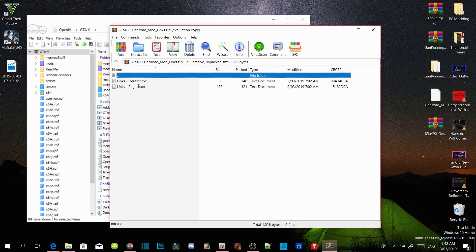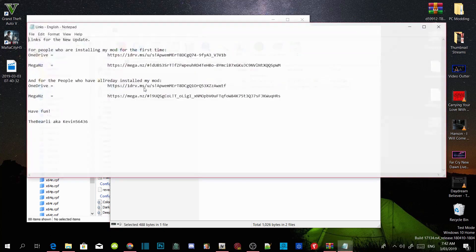As you guys can see, there are two text files. All you guys gotta do is open up the text files — it says here Mega NZ, Mega NZ, and even One Drive. So just read that text: it says here for people installing my mod for the very first time, and for people who have already installed my mod. If you've already installed this mod, download the latest version; if it's your first time, download this one over here.